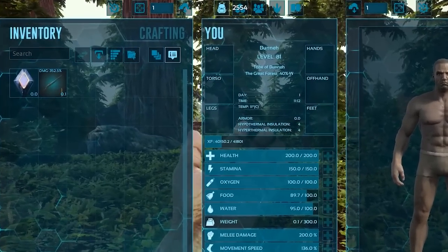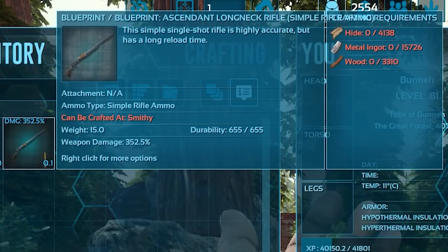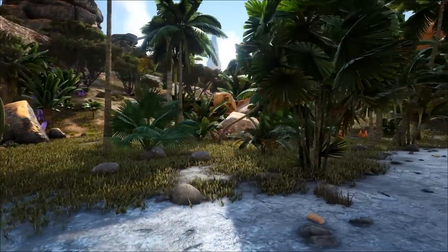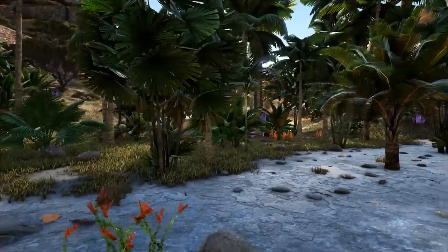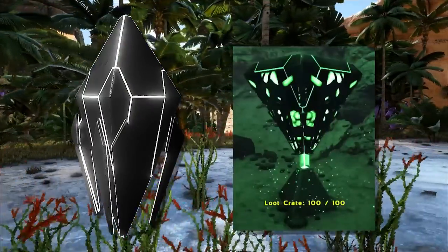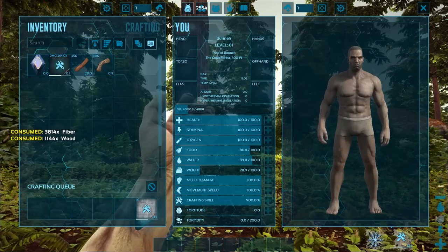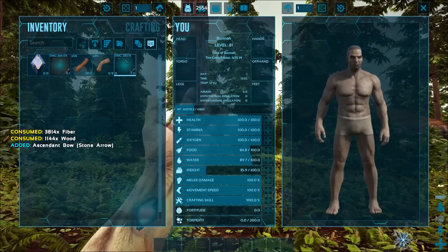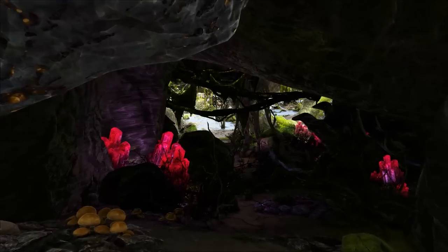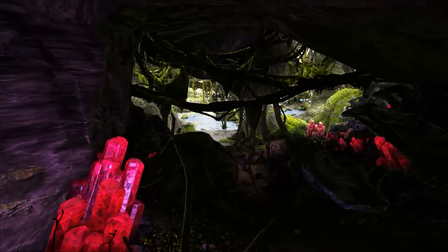Blueprints are a way of crafting items without having the base engram learned, and are often sought after due to the higher quality items they can produce. You can even craft items from other expansion maps if you have the proper blueprint and resources available. Blueprints are most often acquired from supply drops, loot crates, or special events. They are directly augmented by the player's crafting skill, meaning a higher crafting skill can further improve the quality of the item the blueprint produces. So now that we've covered leveling, attribute points, and engram points, let's talk about the survival aspects of Ark.